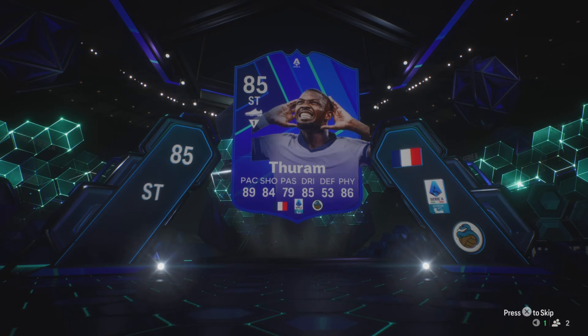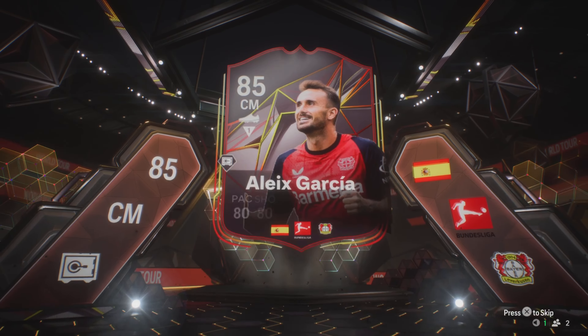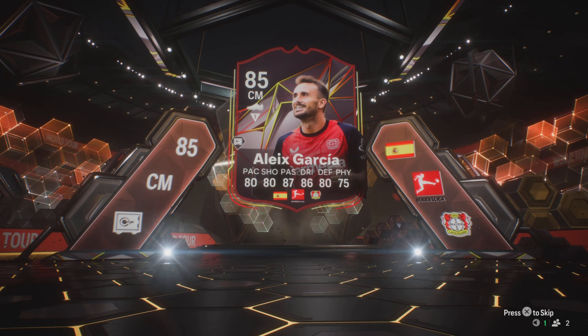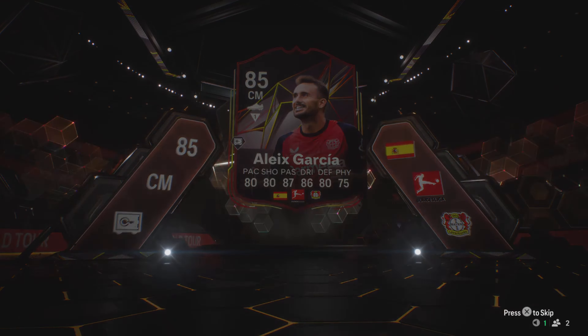And then we move on to — pretty no-brainer if you haven't done this. I think you're pretty thick if you haven't done this, all due respect. This SBC is just a joke — 80 plus in every stat, near enough. I think it's only defending or physical missing. Absolutely nice card, quite hard to link unless you use Grimaldo, who's pretty bad this year. But other than that, a very nice card — incredible passing and dribbling, just what you want in the midfield. He's got a playstyle plus, so that is not bad for Garcia. Now let's check out our team.